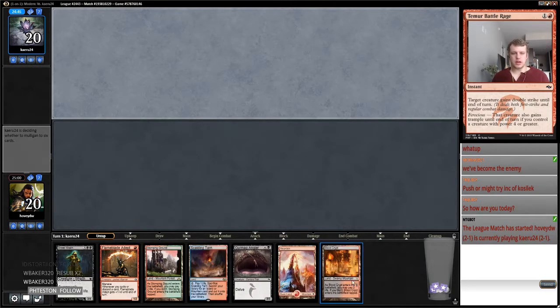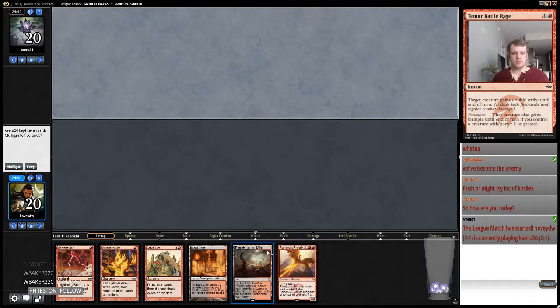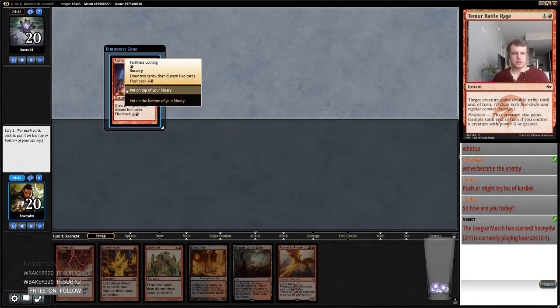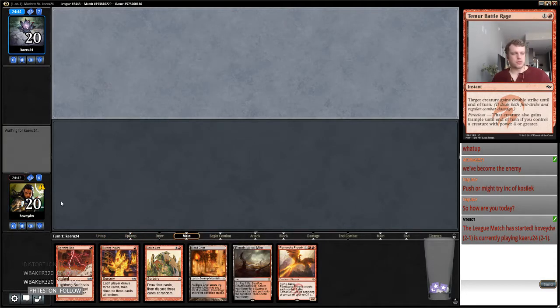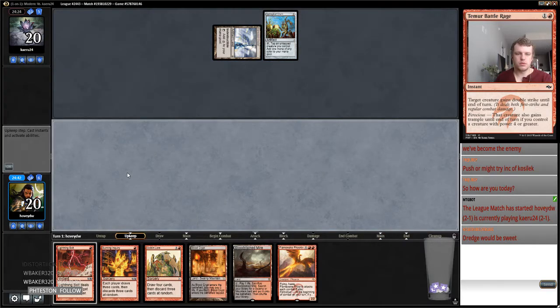This hand's pretty mediocre — I think I can do better. The random six — no way to fill the graveyard. Yeah, this hand's much better. Faithless Looting gives us some selection but it's kind of redundant with the Goblin Lore, so I think we'll put this on the bottom — we just want a threat at this point. Playing against Affinity — okay. I don't know how good this deck is against Affinity, but there are three Ancient Grudges in the sideboard so we've got game.